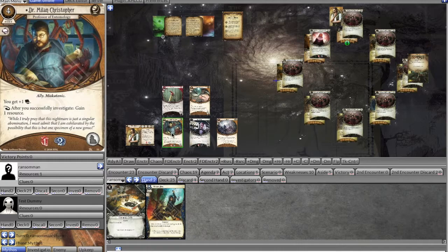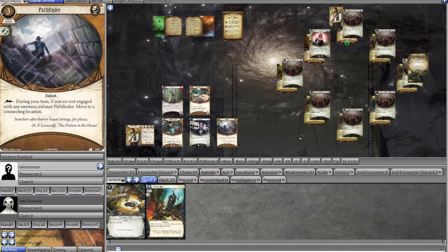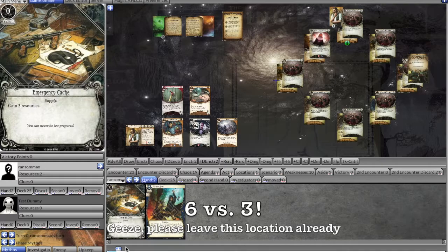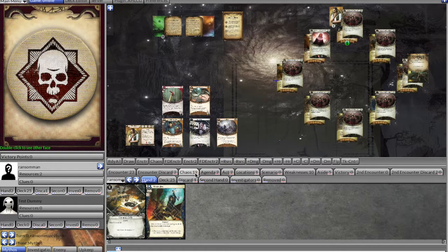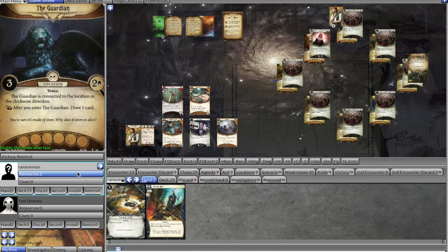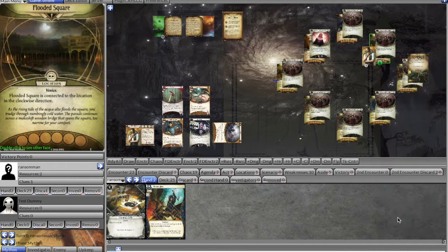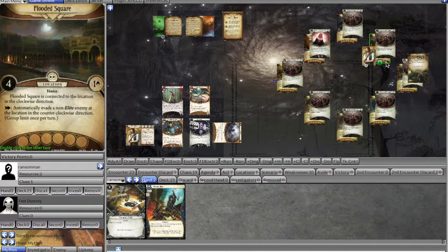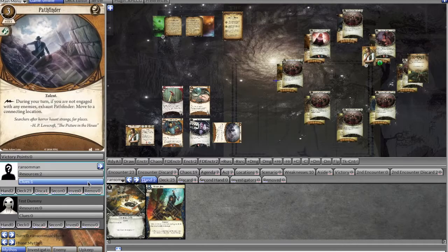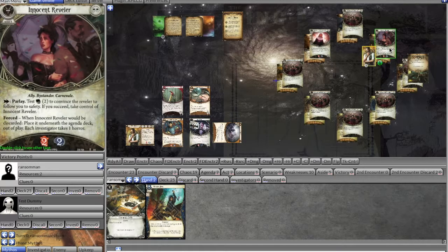For the mythos phase, we get a Poleman who goes over to the Canal Side waiting for us. We retroactively collect the resource for successfully investigating, and investigate again — five versus two. We succeed with a minus two, getting that clue. A lot of Rex decks like to run Burglary to get more resources and clues too, but we opted for Elusive and some Guardian cards like Vicious Blow for the enemies.